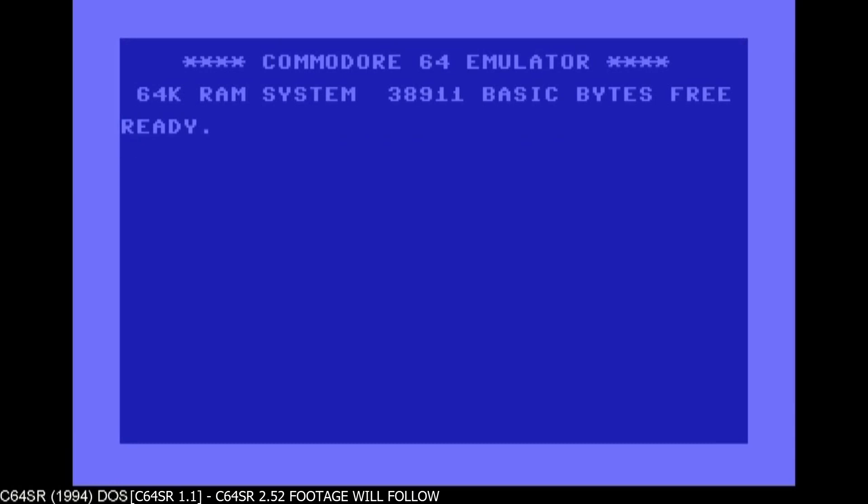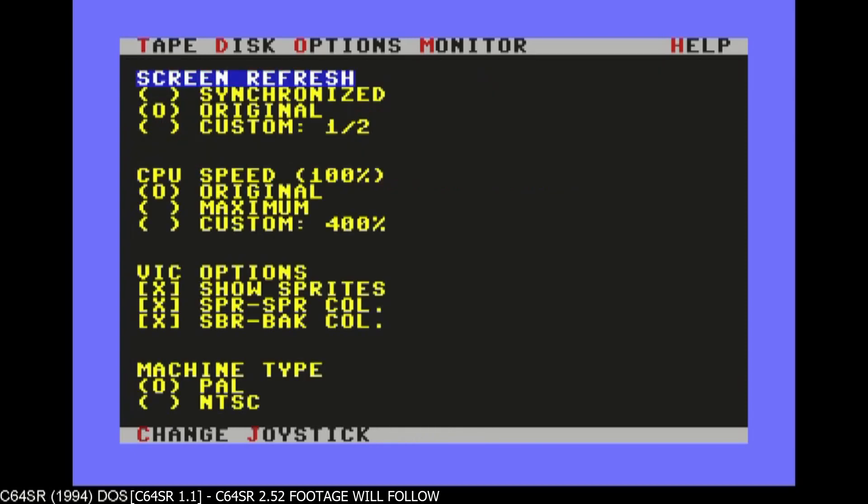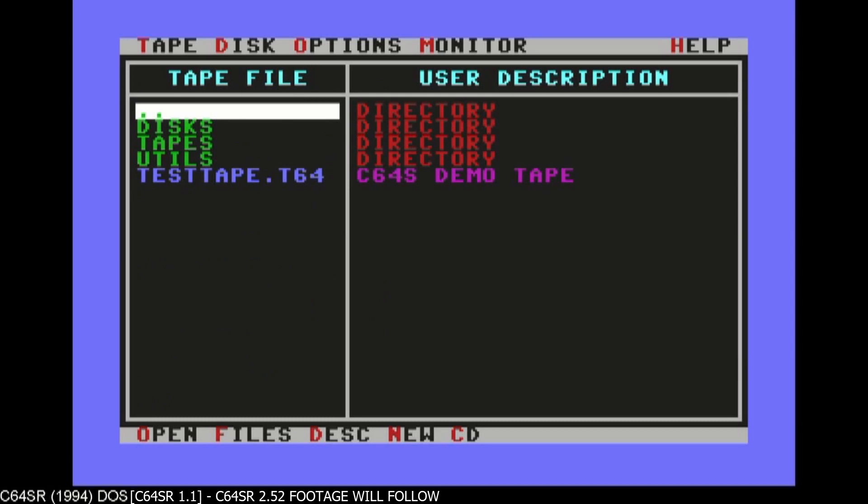A DOS prompt. Pretty good colors. And if you press F9, you go to the option menu and you press alt — alt options — and you can see the screen refresh settings. This would actually run on 386 and 486 computers. A 486 could run this full speed. Options include a monitor, joystick, and tape.